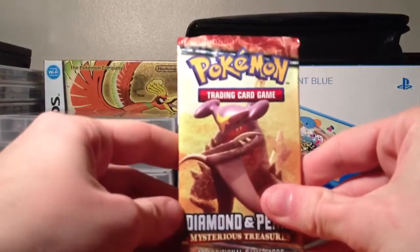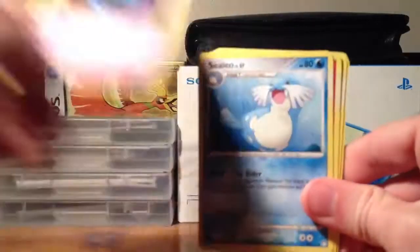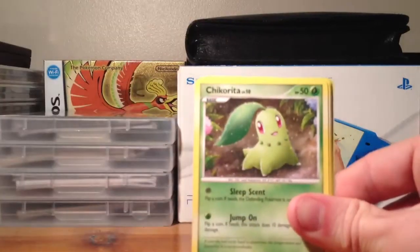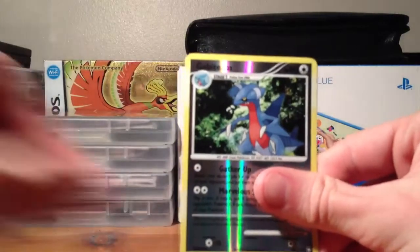We have a Garchomp pack next. I keep expecting there to be a code card, like from the newer sets, but there's not. We have a Golbat, a Sealeo, Magmar, Totodile, Magikarp, Chikorita, Neid Arena, Slaking, Gabite Reverse, and a Bronzong Holo.